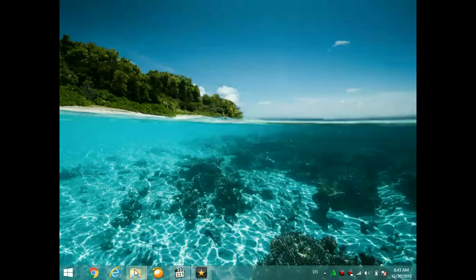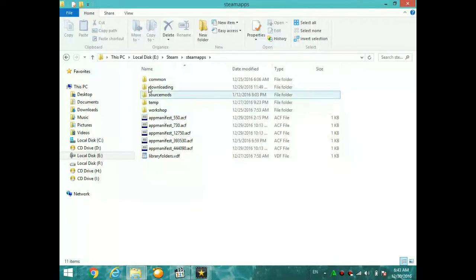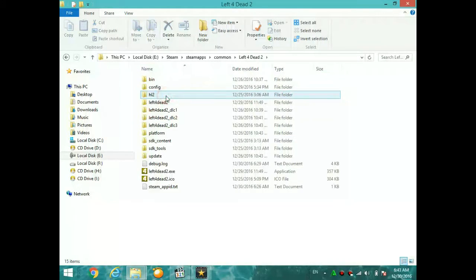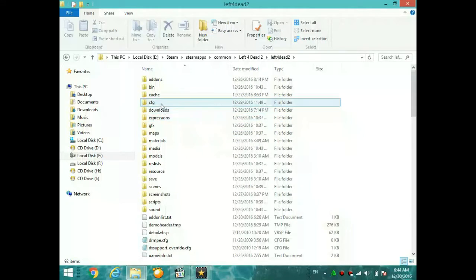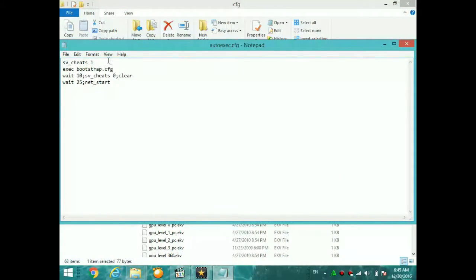For the second method, go to your Steam folder, then go to steamapps. Inside that folder you'll see a lot of folders and files. Go to 'common' and you'll see all of your installed games. Select the game you're having the problem with. Click on it, then go to the root folder which stores all of your data, and then go to the 'cfg' folder. You'll see a file called 'autoexec.cfg'. Open it with Notepad and you'll see the configuration.